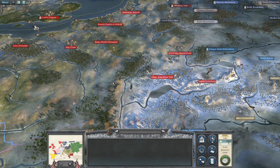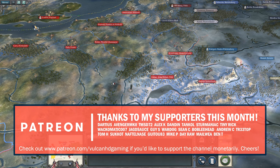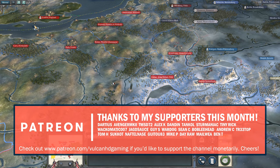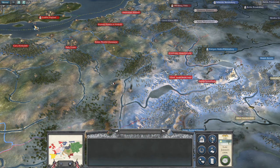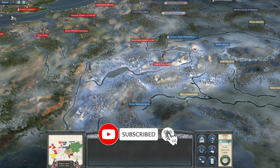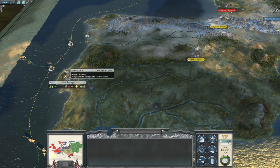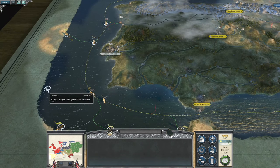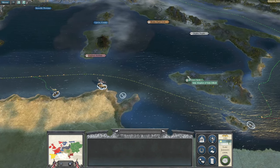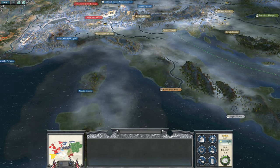Hello guys and welcome to episode 14 of my Napoleon Total War campaign playing as Great Britain, going for world domination victory. So far it's going pretty well — we've taken most of the French settlements, just got a few more to clean up. Then we can start focusing on Spain, wipe out Portugal for a new trade node and some more sugar, then go through the Mediterranean to clean up Sardinia, Sicily, Naples, and the Papal State.